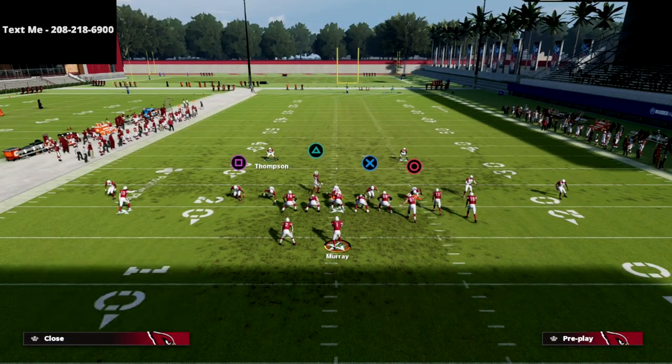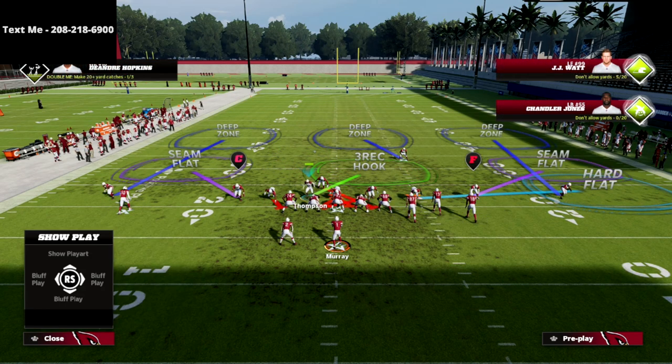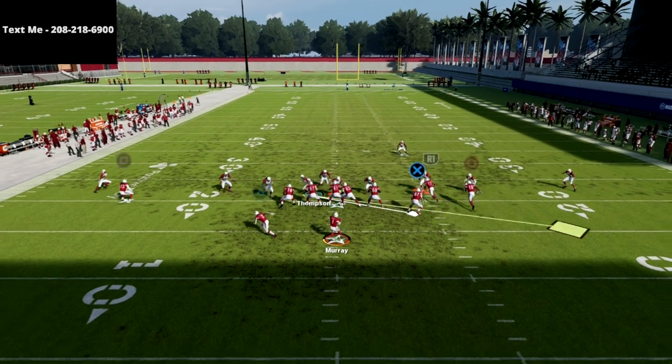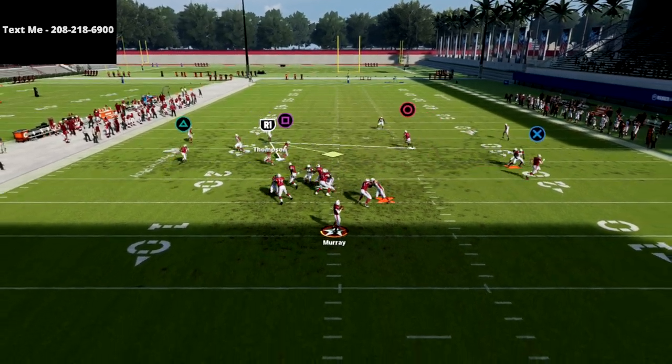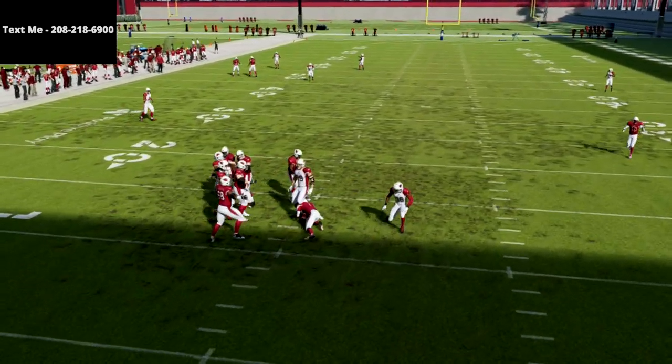And if it doesn't get an instant shed, normally you're going to be just fine because you're dropping so many people into coverage. Here's another example: snap the ball, and right there our A-gap pressure got picked up, but we got a little quick disengage and were able to get the pressure in.